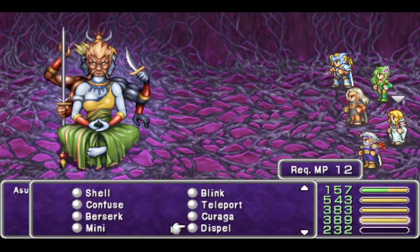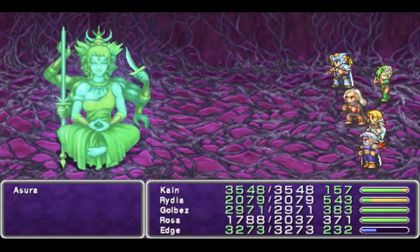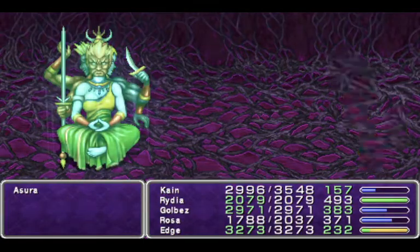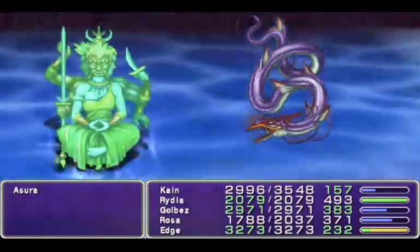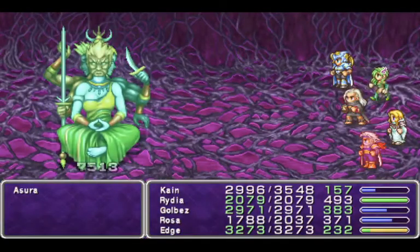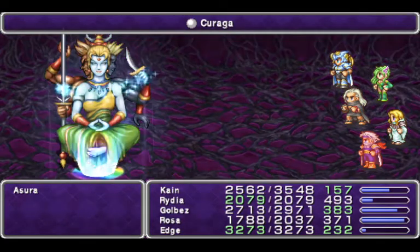We're going to berserk you — just you. I'm going to summon Leviathan. We're going to defend; I don't want to trigger any more counters than I need to. Kain does 4,200 damage — not bad, but she punches. I'm going to hope that I can weather the punches. Go Leviathan! We beat Leviathan first, so we're going to use Leviathan to beat Asura. 7,500 damage — that's pretty strong. Edge is doing a good 4,000 damage a swing.